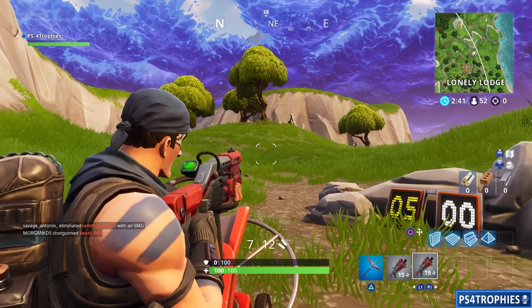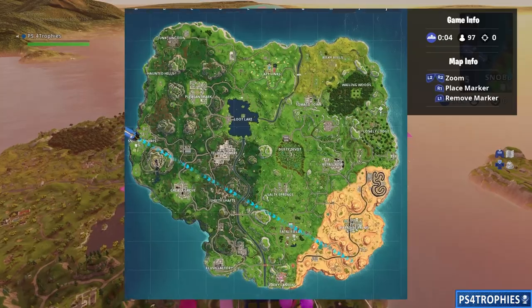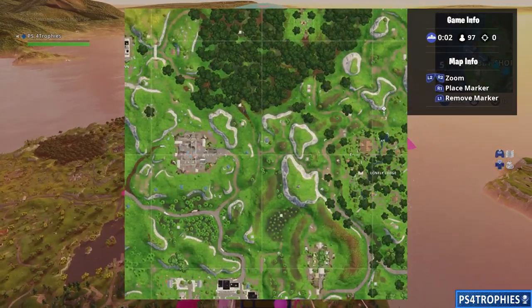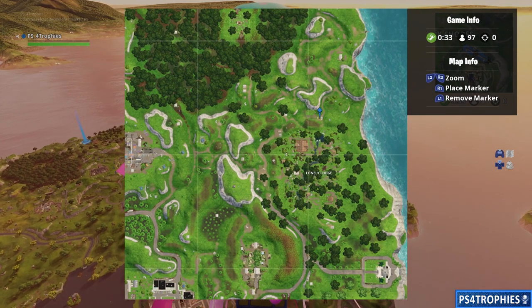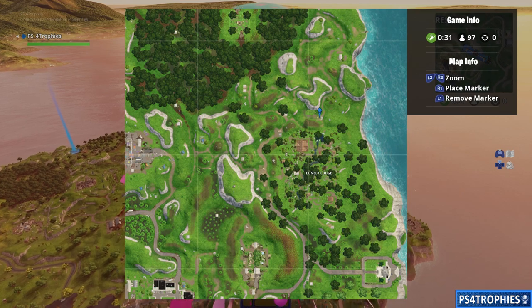So that was one location. Where was that? It was just north of Lonely Lodge, so we're going to place a marker right here. We are going to drop down to it. Of course first I'm going to have to find a gun in order to shoot the pigeons.